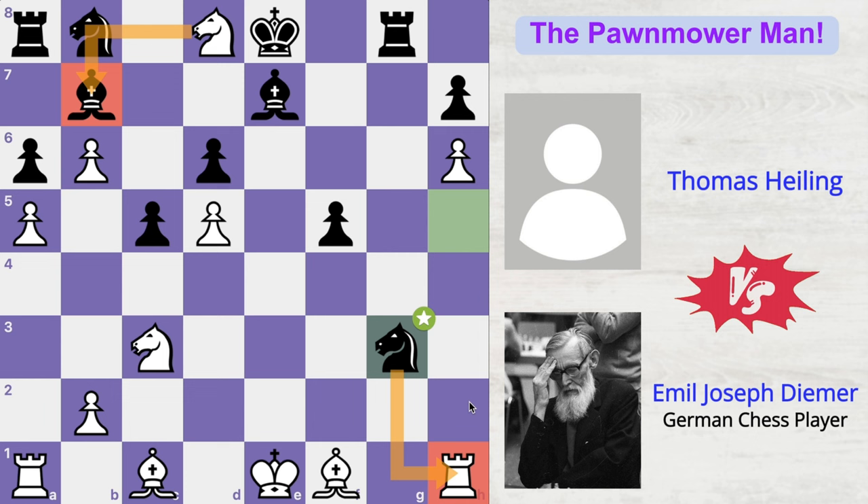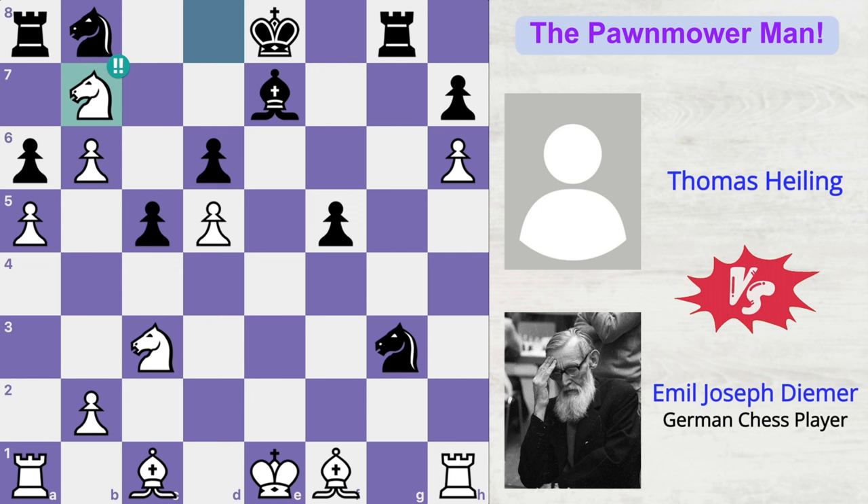But Deemer was like, as if I care, because my rook hasn't moved a single time in the game — it's just lying in its home square, not active and not doing anything much to attack black's king. So I don't care about my rook in the corner, but let me just get rid of one of your key defenders. So Deemer went on playing knight takes b7. Because you just got rid of one of the key defenders in black's territory.